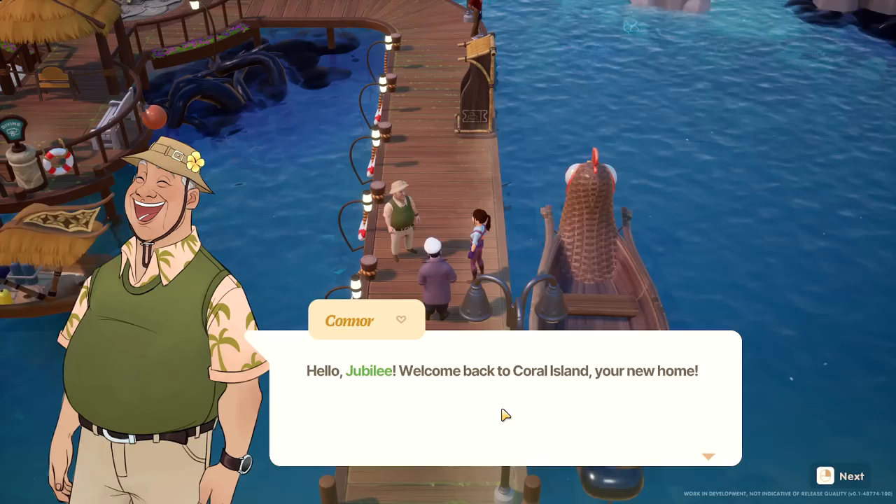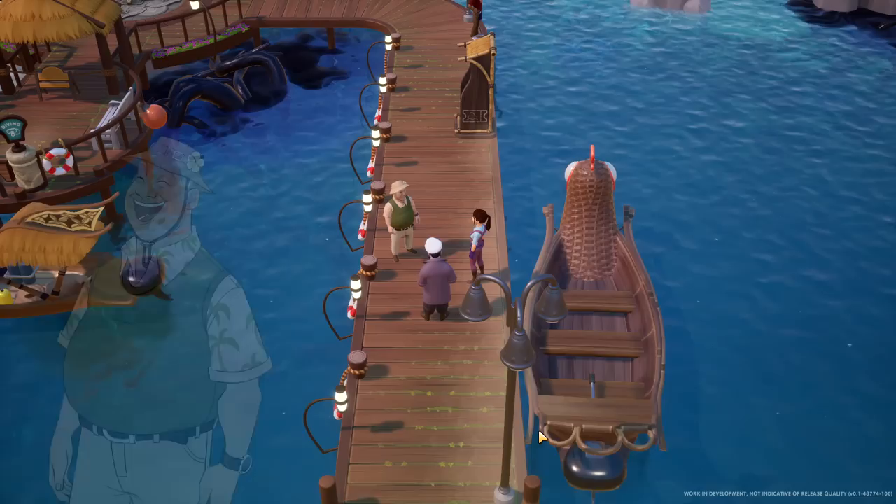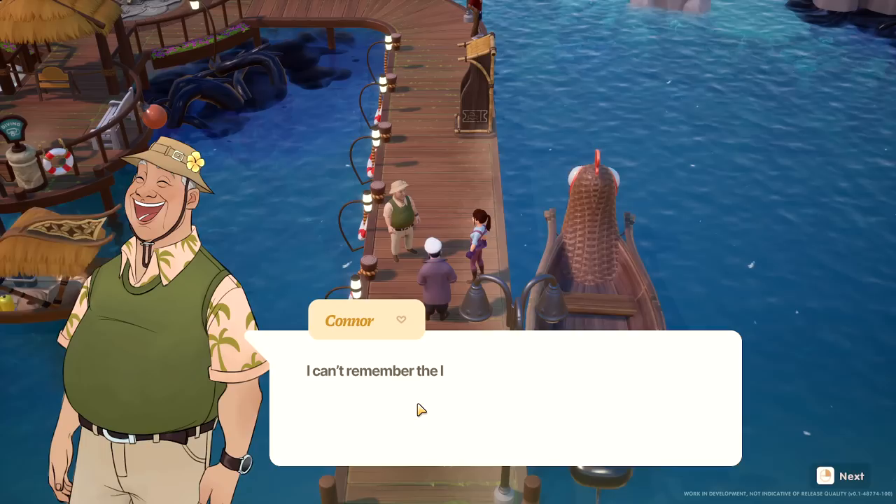Connor! Hello Jubilee, welcome back to Coral Island. Is this like an island in the Pacific, like off Japan? Because that's why we came from Tokyo. I love these 2D portraits — they just give the game such character. So I know Connor — it's good to see you, Connor. But Connor can't remember the last time they had a visitor.